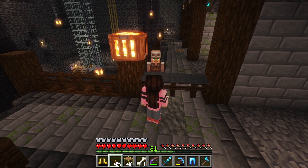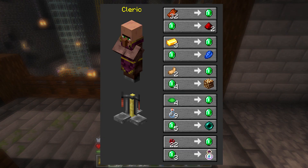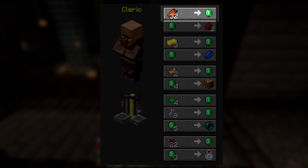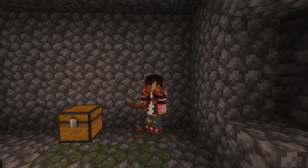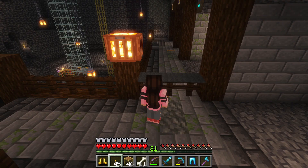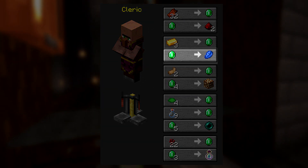For example, if you've got a zombie spawner, it would be a great addition to add a cleric villager so that you can trade some of that rotten flesh and earn some emeralds from it. It certainly beats the alternative of what you can do with rotten flesh. You'd also have easy access to lapis if you need it for the enchantment table.